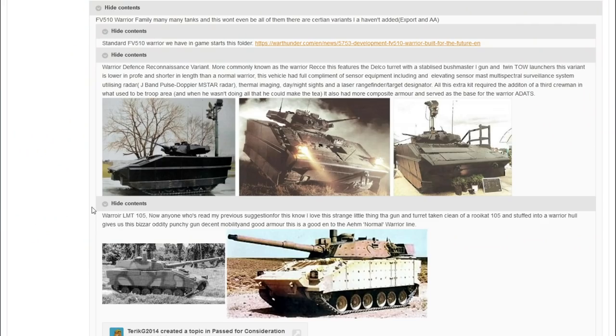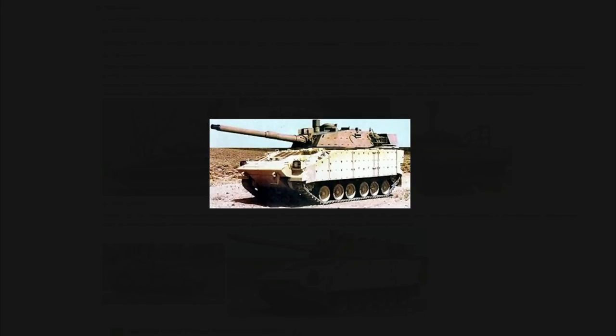Another Warrior variant is the Warrior LMT-105 — straightforward in concept: take a Warrior chassis and fit a Rooikat 105 turret on top. The Rooikat 105 is already in game as a prototype vehicle. Nothing too radical, just combining an existing turret with an existing chassis.